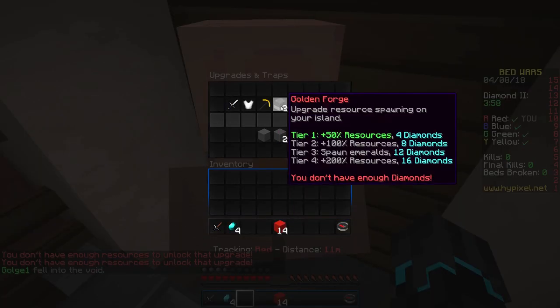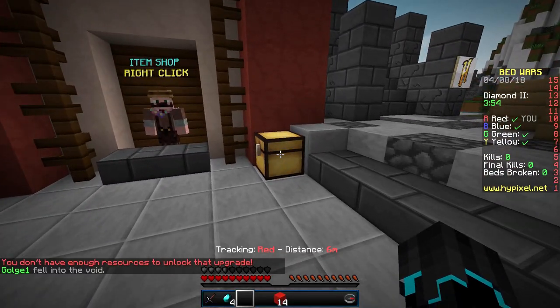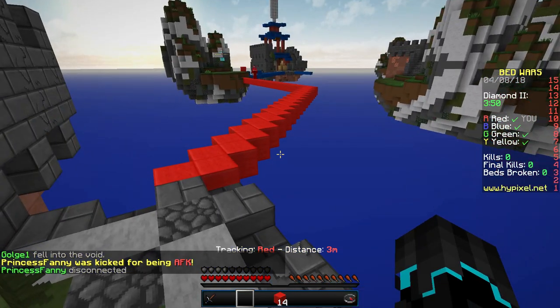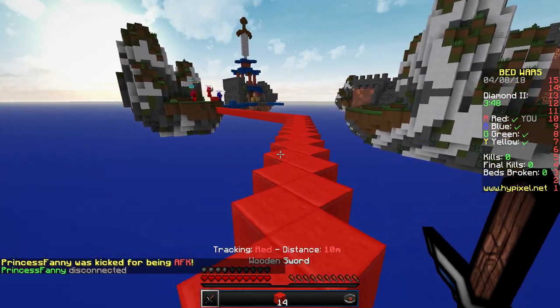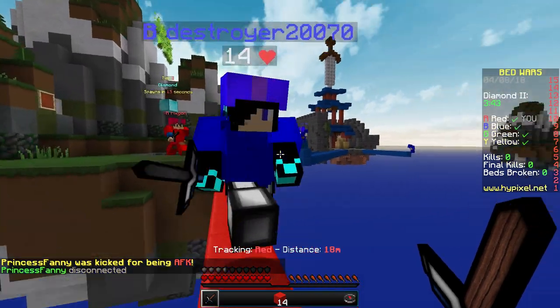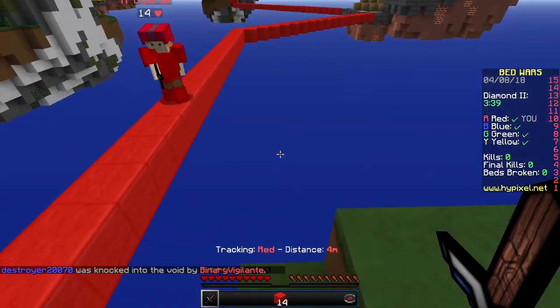I don't have enough resources — oh, it was already bought, okay good. Let's put the diamonds in here so others can use them. That's a pretty good bed defense actually. We have some problems with blue over here it seems.